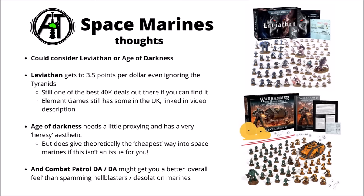There are plenty around in Warhammer stores, and Element Games still has some in the UK. The Age of Darkness could be another interesting option, though it would need a little bit of proxying due to its Heresy aesthetic and a few things that don't directly translate, such as the Contemptor Dreadnought. I don't think this one would add up to theoretically the cheapest if you want to use those Tactical Marines as a Tactical Squad, Intercessor Squad, or something.